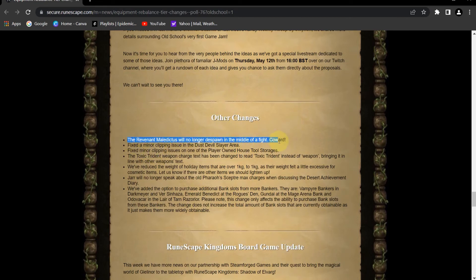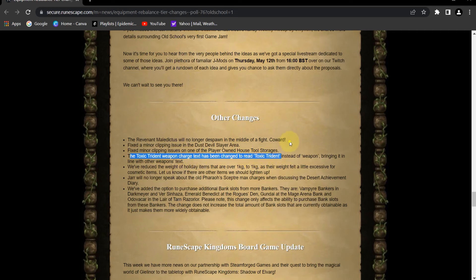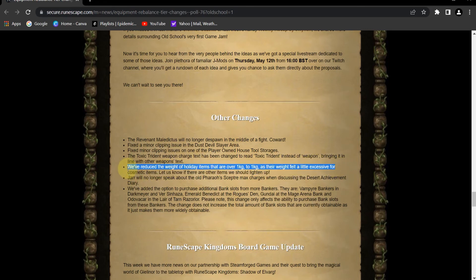Some special notes: the Revenant Maledictus will no longer despawn in the middle of a fight — the coward. They fixed a minor clipping issue in the dust devil slayer area, and a minor clipping issue in player-owned house tool storages. The toxic trident weapon charge text has been changed to read 'Toxic Trident' instead of 'weapon', bringing it in line with other weapon texts. Holiday items over one kilogram have been reduced to one kilogram, as excessive weight for cosmetic items was not necessary.